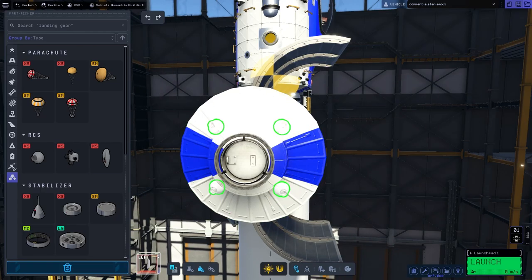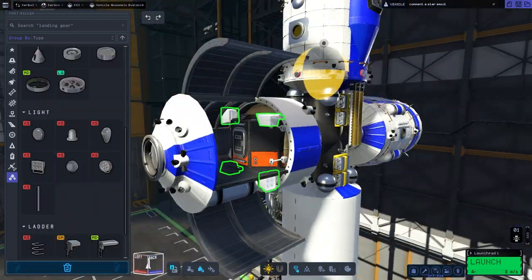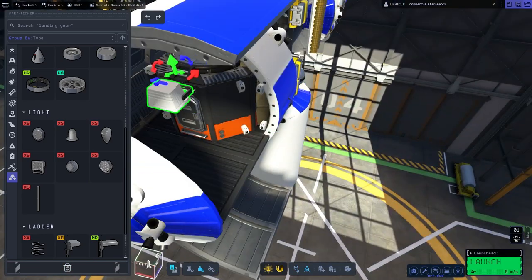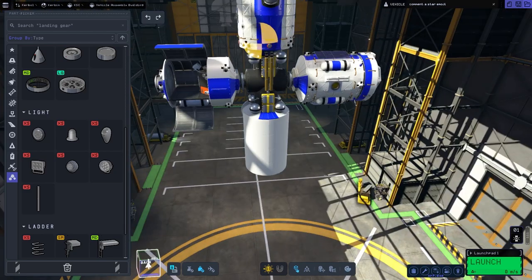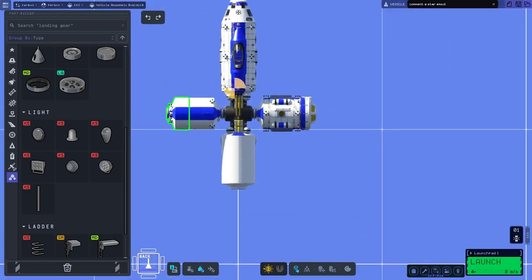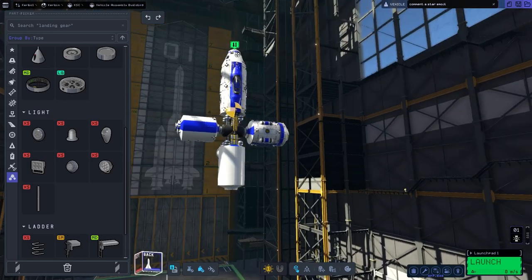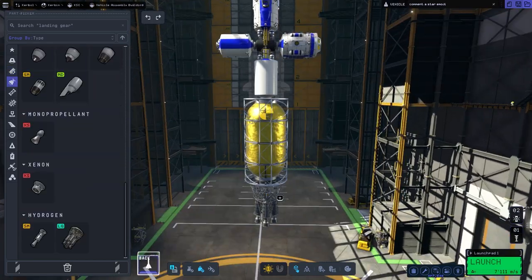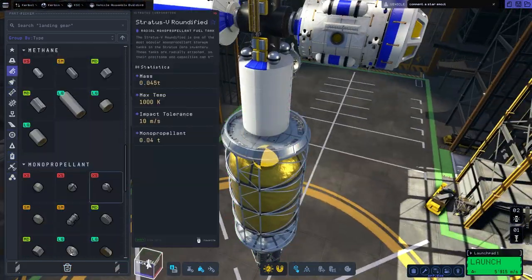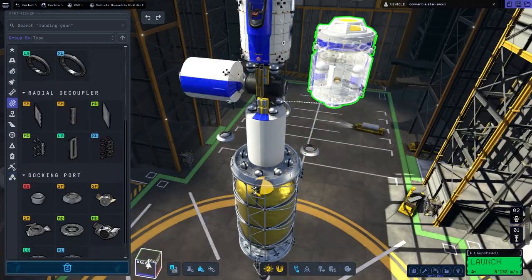I also added a lot of RCS to maneuver the space station through the rings if needed, or to avoid certain rocks — maybe there's a bigger rock in the ring I can avoid with the RCS. Then it was time to work on the transfer stage. I didn't use the big circular ball tank; we'll use a different tank because it's more appropriate, and we had more than enough fuel — way too much fuel, actually.